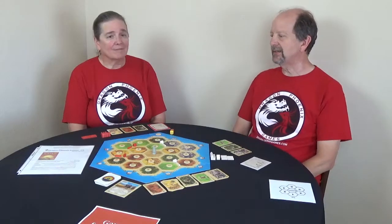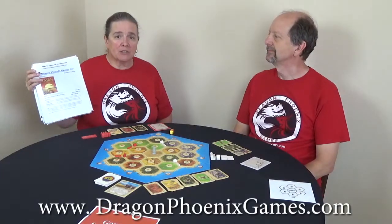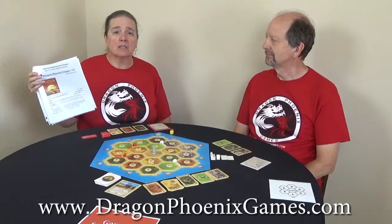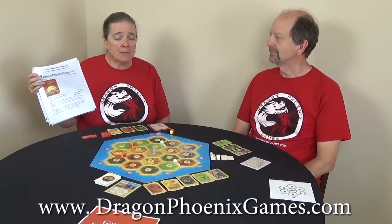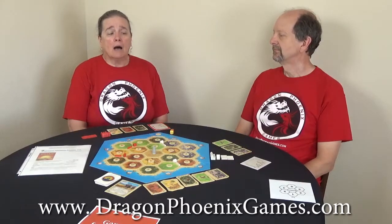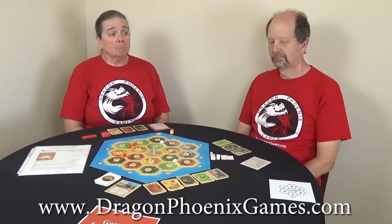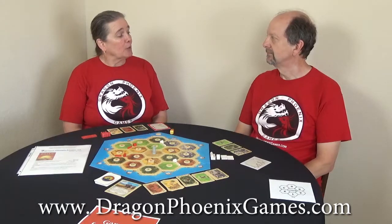The first one we have here today is Catan. We have a full set of instructions available as a PDF on our website, www.dragonphoenixgames.com. Please help yourself — they're free. We invite you to go there and look for links to other games, because we will be rolling these adaptations out and the links to the videos will be there. As we develop them, the PDFs will be there also. We also invite you to join our mailing list and we'll let you know about upcoming adaptations as we make them available.